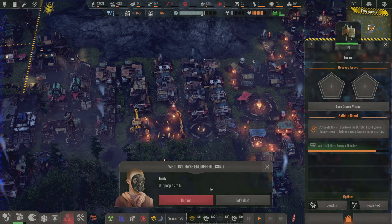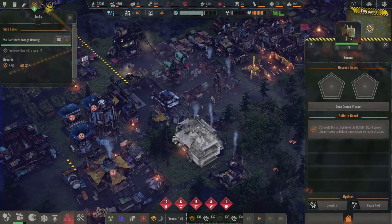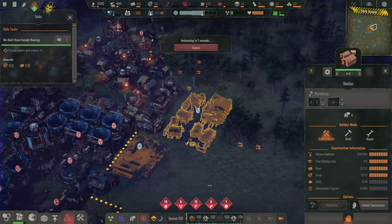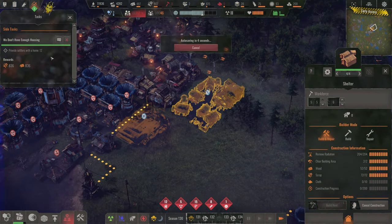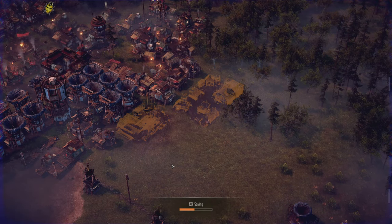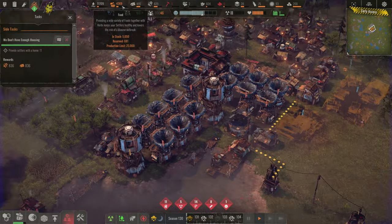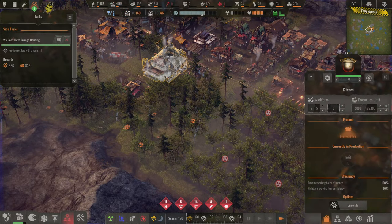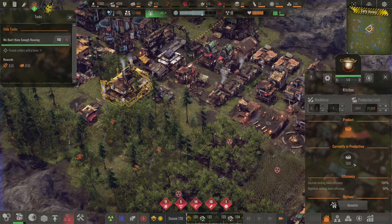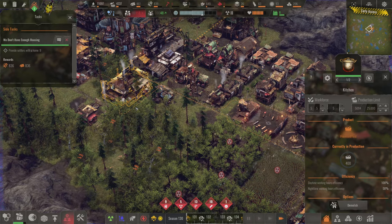We don't have enough housing — that is true. We need to provide settlers with a home. We're building this next. As long as we provide 13 more settlers with a home, we get paid a lot of wood and a lot of scrap. That sounds like the winning formula. Hopefully we can use some of these resources to make better meals.